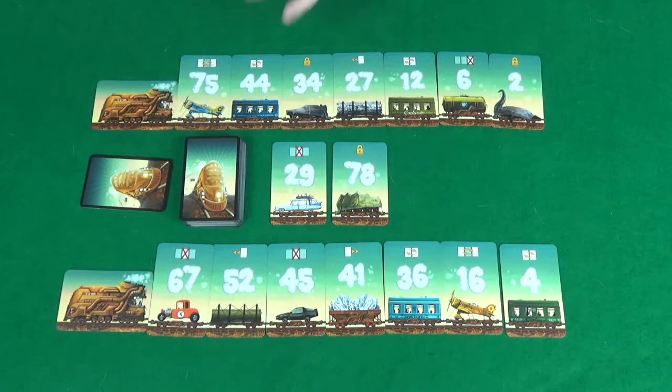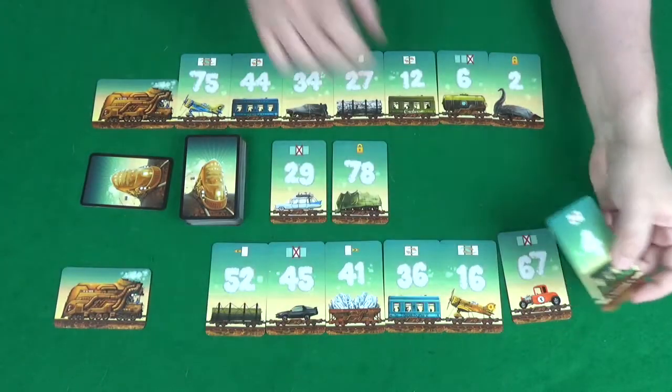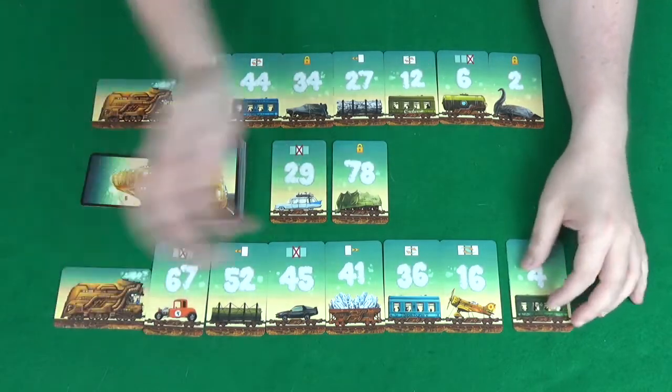So why don't we take a look at the table and I can explain how that works. In Game of Trains, each player starts with their cards in descending order like this, and they need to try and rearrange them to get them in ascending order — so from lowest to highest.